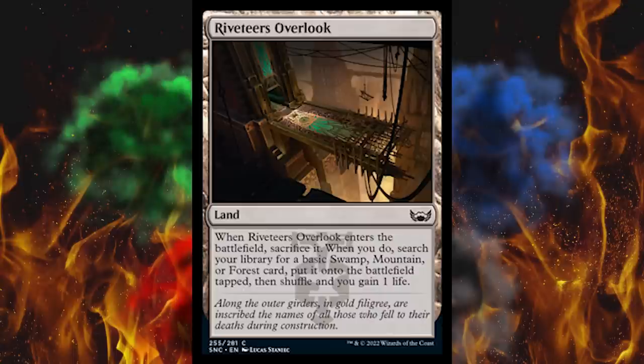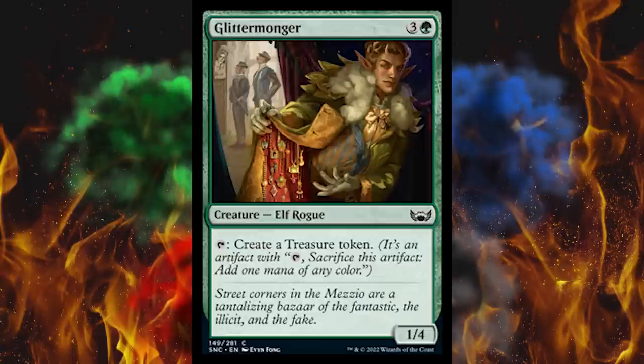Next up, Glittermonger — we found the most flamboyant character in the entire set. He looks like he got out of a rented Tesla and is trying to sell you on a multi-level marketing scheme in the middle of the day, outside of a Planet Fitness in San Francisco. Weirdly specific, yet weirdly true. Four-cost green Elf Rogue — tap it, create a treasure token. And that's it. That's a 1/4.